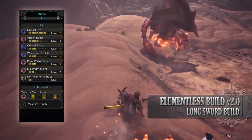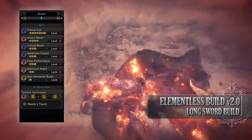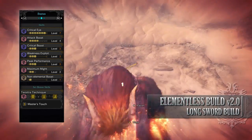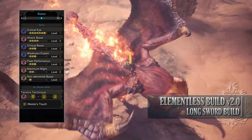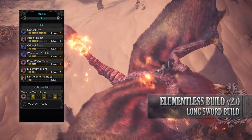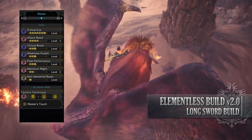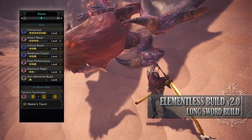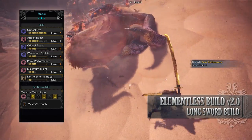As for the skills you'll have the following: Critical Eye level 7 which buffs our affinity by a set percentage; Attack Boost level 4 increasing our attack, and once you get Attack Boost to level 4 it also grants you 5% extra affinity; Critical Boost level 3 increasing the damage of our critical hits; Weakness Exploit level 3, guaranteeing a percentage increase in affinity when you hit monster weak points; Peak Performance level 3 which increases our attack while our health is full; Maximum Might level 2 increasing our affinity so long as we have maximum stamina; and Non-Elemental Boost level 1 which increases the attack of weapons that don't have any element or ailment, or if they do it is hidden, as is the case with the Taroth Sword Fire.